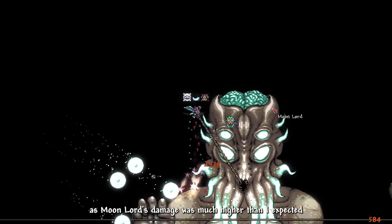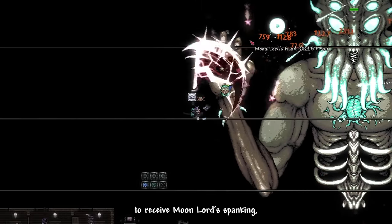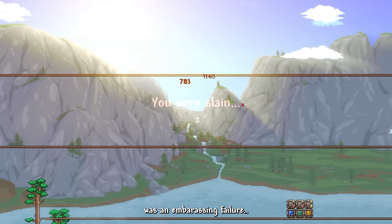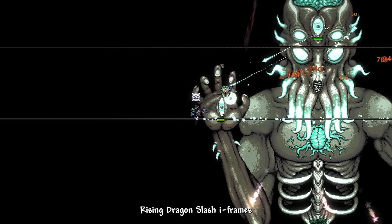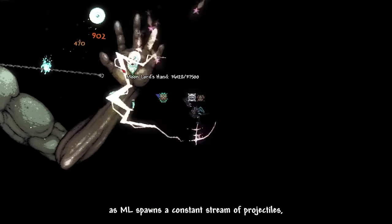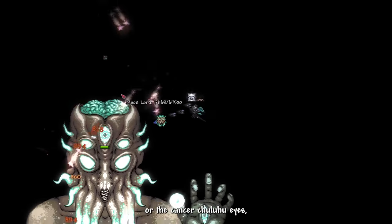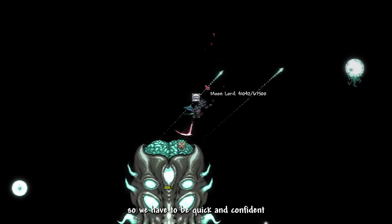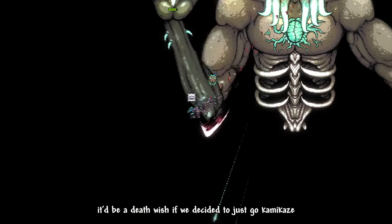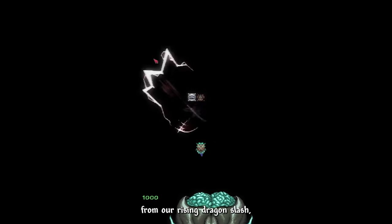Little to my knowledge, I was still underprepared — Moonlord's damage was much higher than expected and our first try was an embarrassing failure. We crafted the Celestial Sigil to summon Moonlord again. Rising Dragon Slash iframes were the most important aspect: Moonlord spawns a constant stream of projectiles including Death Ray Beams, Laser Blasts, and Cthulhu eyes, so we have to be quick and confident at dashing. Going kamikaze and meleeing Moonlord without iframes would be a death wish.